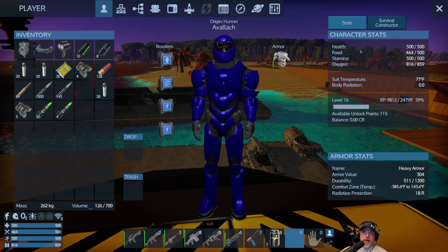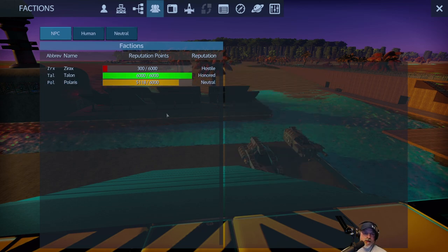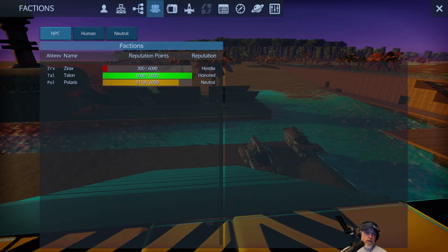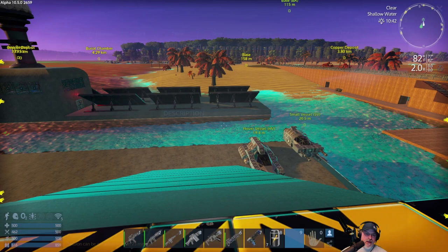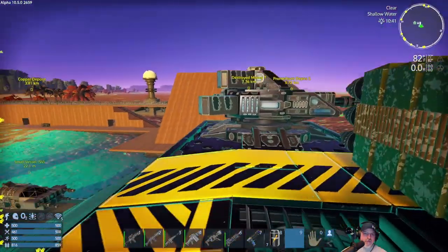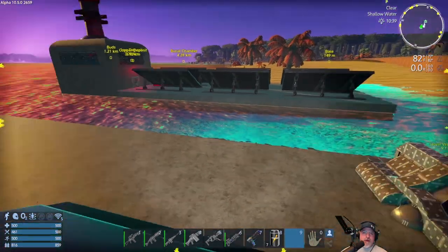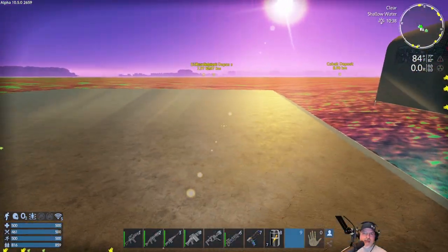Okay, how are we doing on XP? So we're about a third of the way through level 16. We're still working towards getting back to friendly with the Polaris — we're getting close. Probably one, at the most two more wildlife cams will get us there. And then we'll continue popping drones and killing Xerax when we come across them and that sort of thing too.